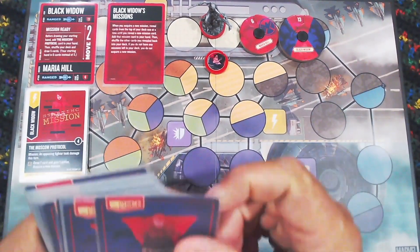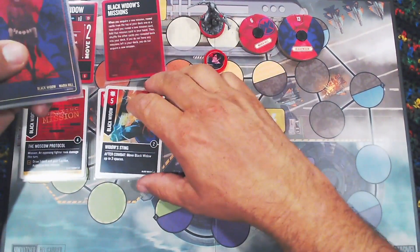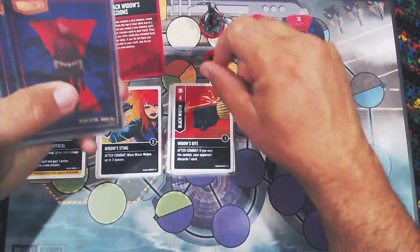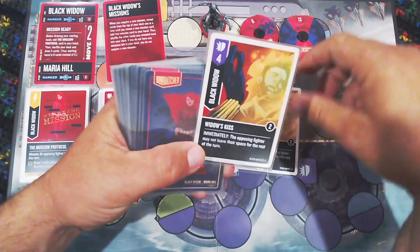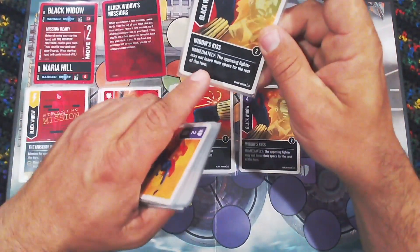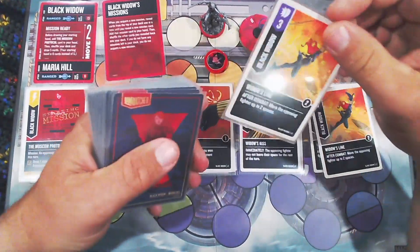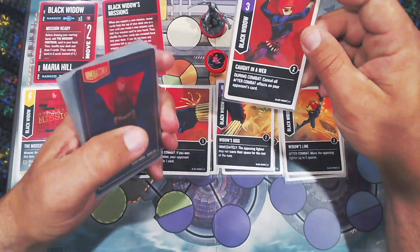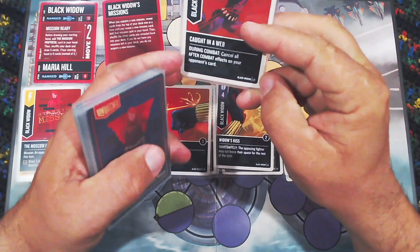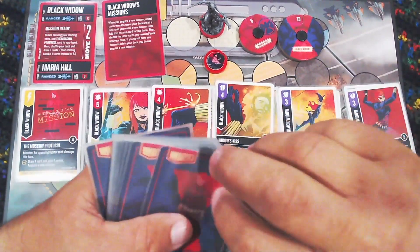Looking at Black Widow's other cards: Widow's Sting is an attack of five — move Black Widow up to three spaces. Widow's Bite is an attack of four — if you win combat, your opponent discards one card. Widow's Kiss is a versatile of four — the opposing fighter may not leave their space for the rest of the turn, similar to Terrifying Roar but only affecting the opposing fighter. Widow's Line is a versatile of three — move the opposing fighter up to two spaces. Caught in the Web is a versatile of three that cancels all after-combat effects on your opponent's card, which is a very new and interesting effect.